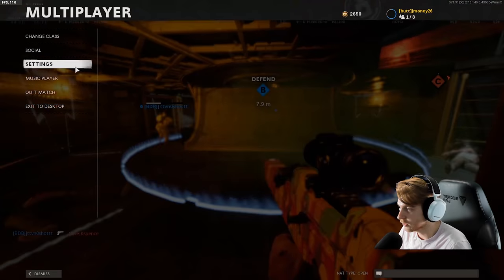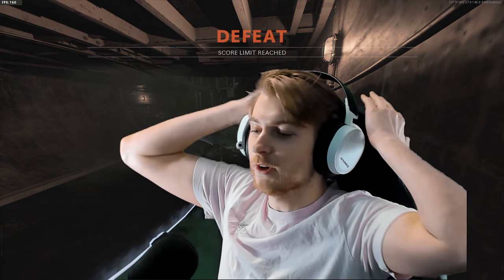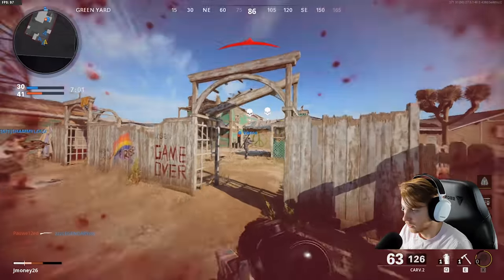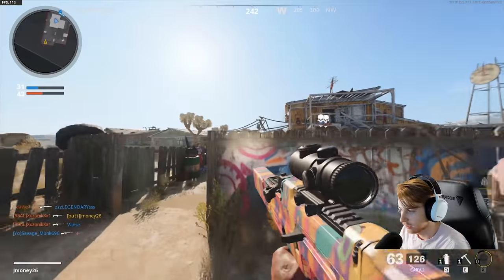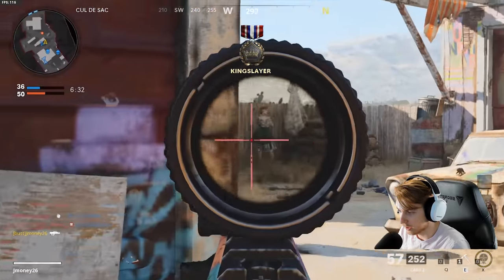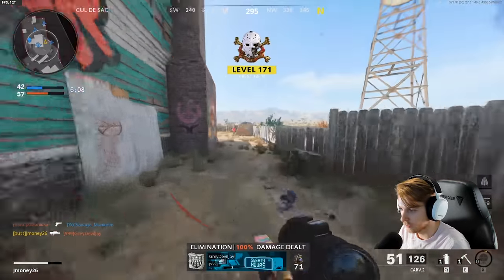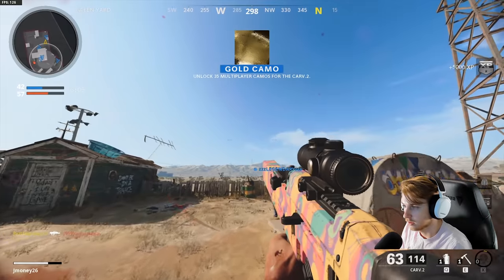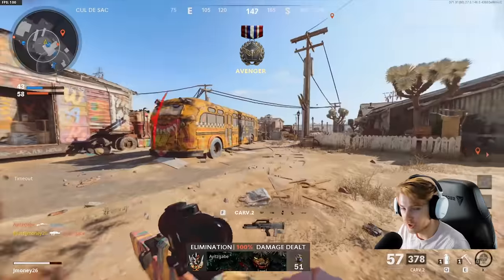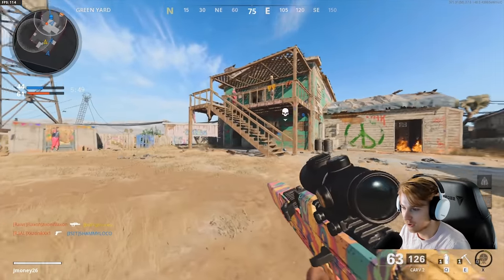I knew he was gonna do that. Backup plan — stun grenade. The game's over. The camo curse. I'm just gonna cut to when I get dark matter because this could take a second. There we go — that's dark matter right there! Show me it. That's it right there — dark matter! There's gold on it. Unless I do anything crazy this game, we're gonna cut to the next game where I have dark matter on it. We finally got past the camo curse.